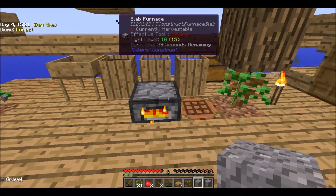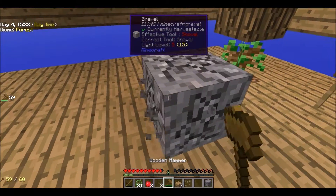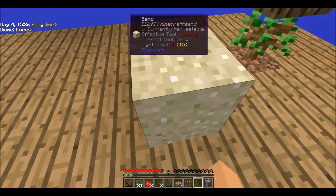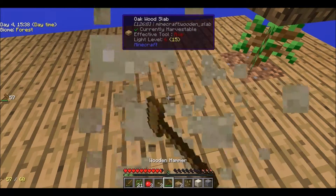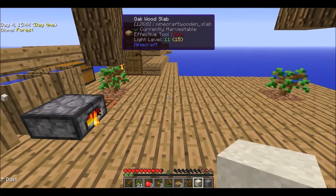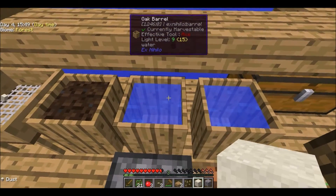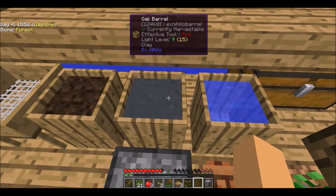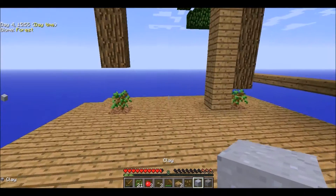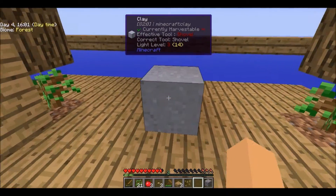We want to get something called dust — you've probably heard of it. We're just gonna keep bashing it until we get dust. Now what do you do with dust? You basically right-click an oak barrel with water in it and boom — you get clay! Holy crap, we got clay!